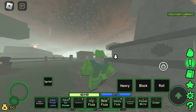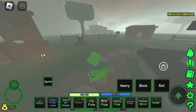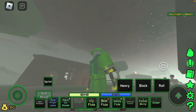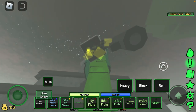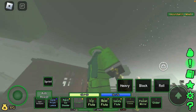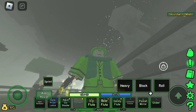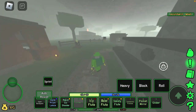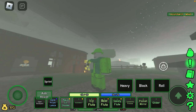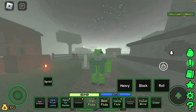Now talking about the newest update — if you've noticed, all the weapons now have a new effect on them. Instead of just glowing the color of the gem, it now has these color blocks, which I think is really cool. It's on every item that has a gem on it, other than flutes and similar items.